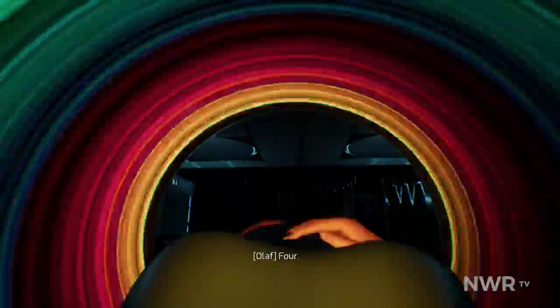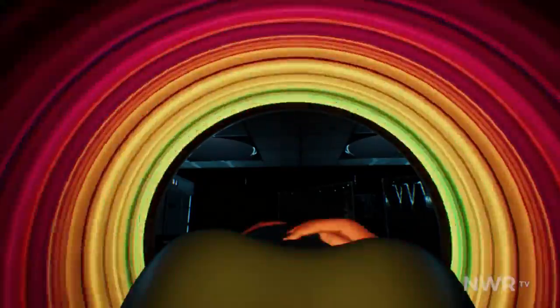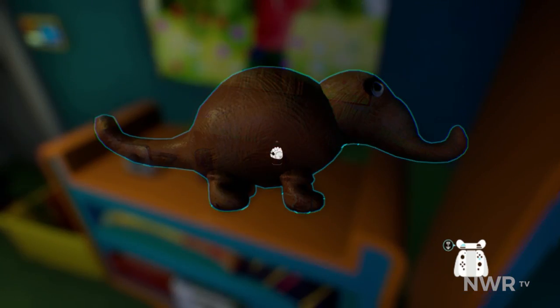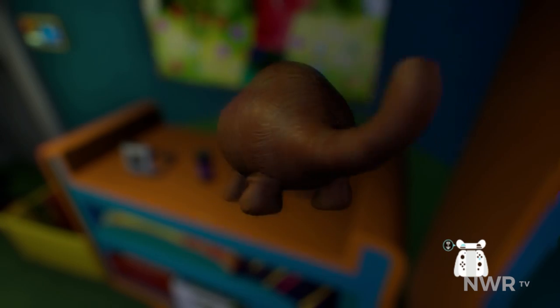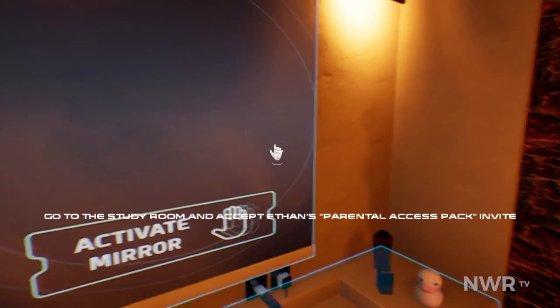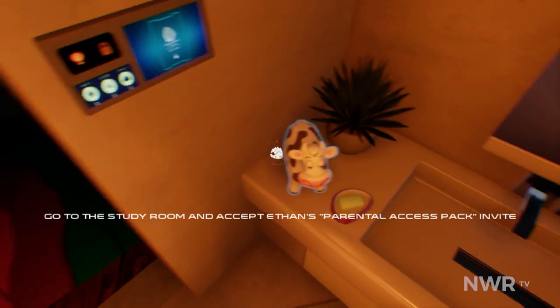Stunning visuals, excellent direction, and not to mention an outstanding and ethereal music score. After another brief interlude of weird things happening and lots of fun colors flashing across your screen, you're finally given the opportunity to move around and explore. Here is where we can really start to appreciate what is going on. The first area that you're dropped into is a house. While you have a specific objective at all times and only really need to visit a few rooms, the whole house is fully modeled and accessible.